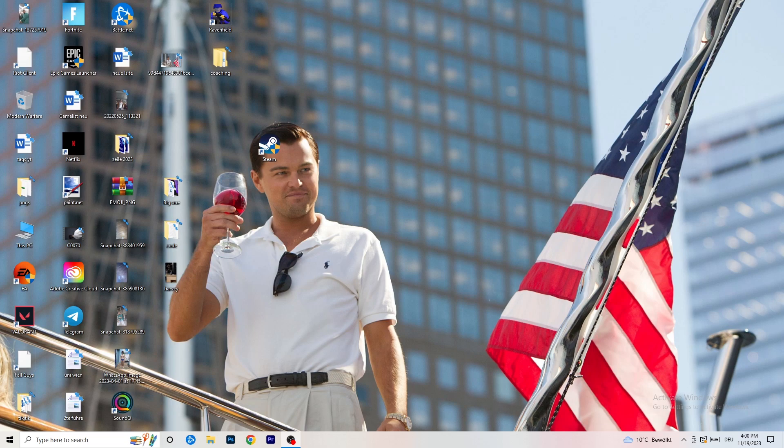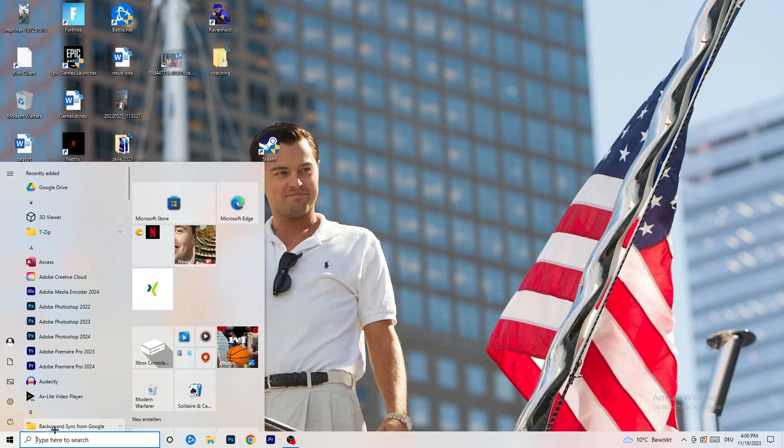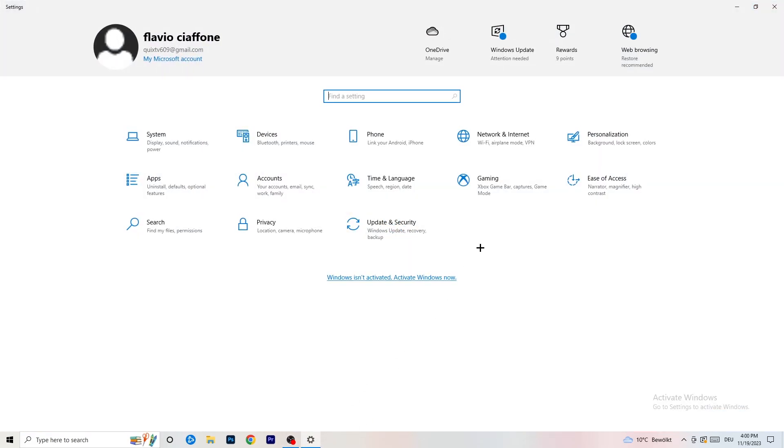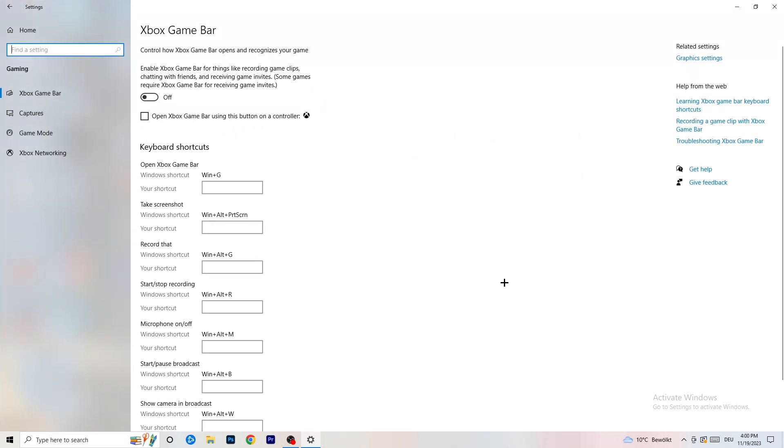The first thing is really simple. Go to the bottom left corner of your screen, right-click, and go to Windows Settings, or hit your Windows key and click on Settings. Go to Gaming. Now stick to Xbox Game Bar - you need to turn this off. It causes a lot of trouble especially for low-end PCs. You don't want anything running in the background affecting your performance.